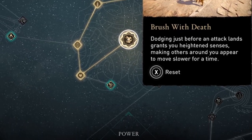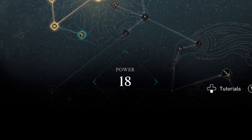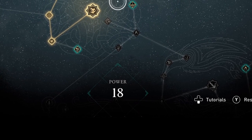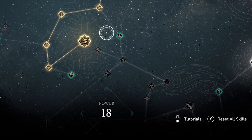To get Stomp, Dual Swap, and Brush with Death costs only 18 skill points. I think this is a pretty great starter build for under 20 skill points. But remember, you can just reset your skill tree and start from scratch at any time.